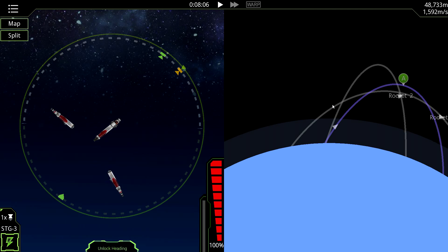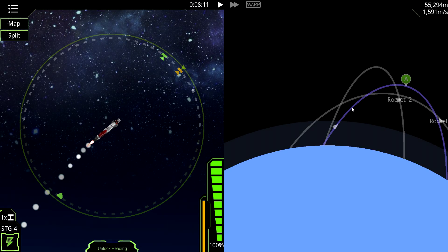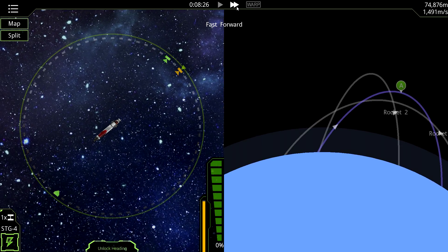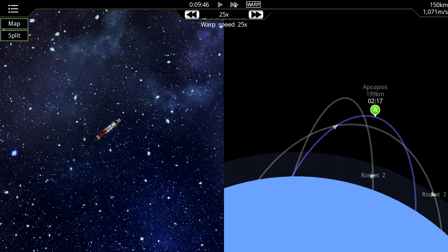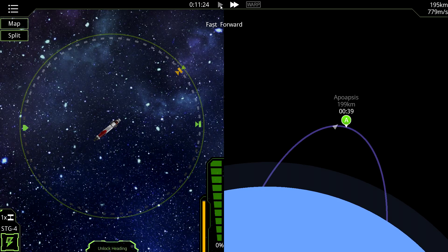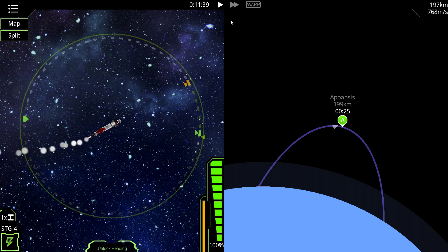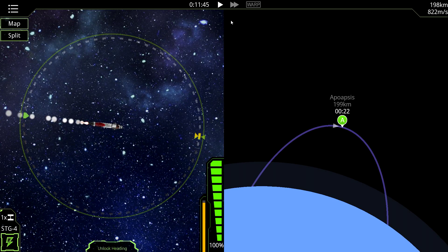Okay, and then we'll detach that stage so it falls back to Smurf. Then I'll activate the next stage — hitting space again does that. I want to wait until we get up to the apoapsis, which we're coming up on relatively quickly. Yep, those two booster rockets just came crashing down. We want to go this way and burn.